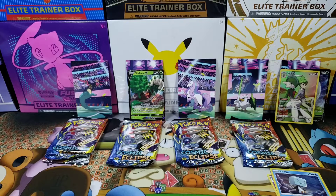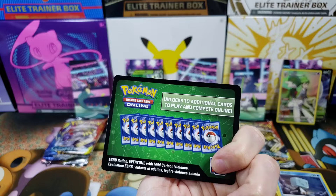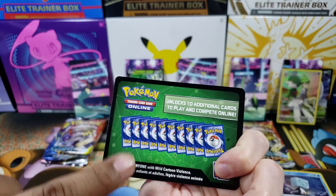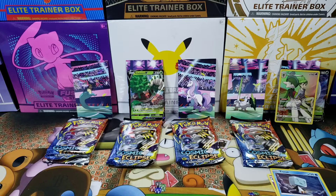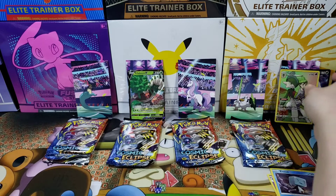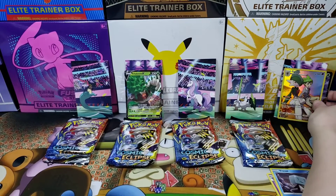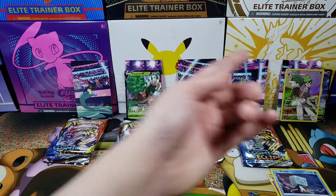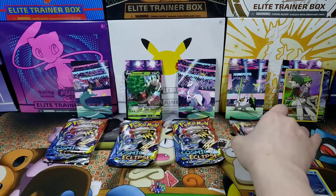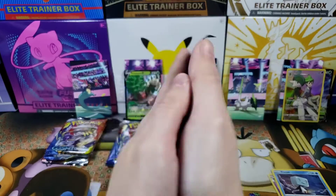Just to show you guys - even though it's a green code card, you can still get the trainer gallery cards in Cosmic Eclipse. So just because it's not white don't think you've completely lost out. This is the Toxtricity tin - the rock star one. Make sure to pick up his double packs.